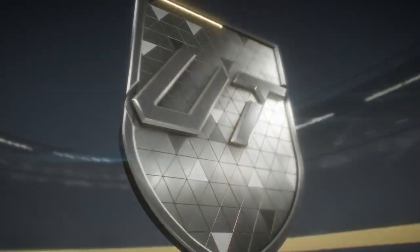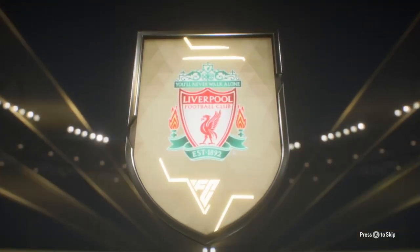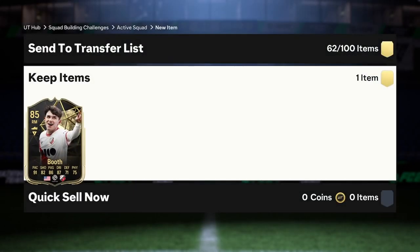Last 81 times 11 - let's open it up and see what we're going to get. An Ander Robertson - decent fodder, I think he's a duplicate. There wouldn't be a pack opening without a Team of the Week pick, so we get an 85 Taylor Booth. That is shit.